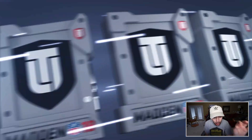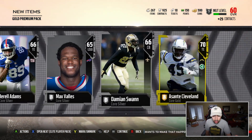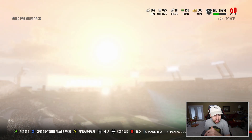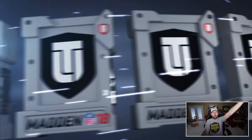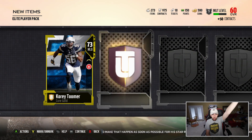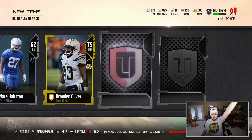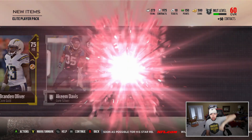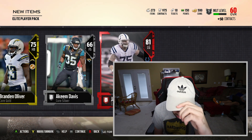We got two packs remaining. A gold premium pack — hopefully this one can contain one more elite pretty good player. The last pack contains an elite. Please make it be a good elite. Offensive lineman Jack Muir, 81 overall.